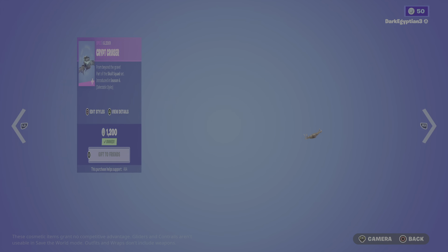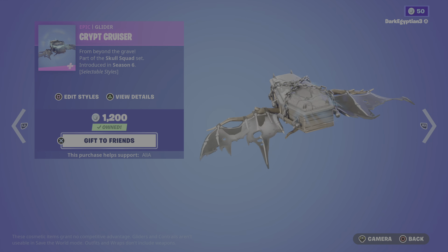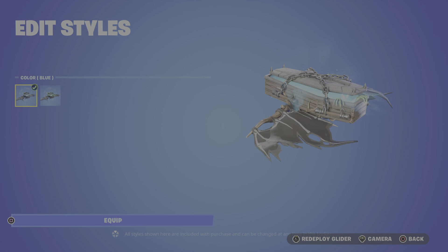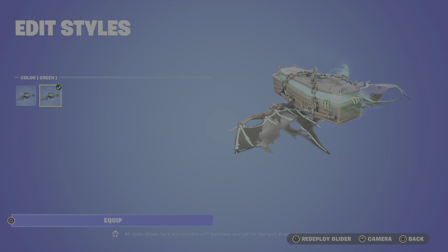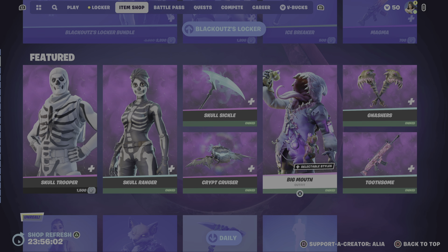Moving on to the return of the Crypt Cruiser glider to finish this off: 'From beyond the ray.' Part of the School Squad set. You have two styles for this — you have the blue, which is animated, and then you also have the green.